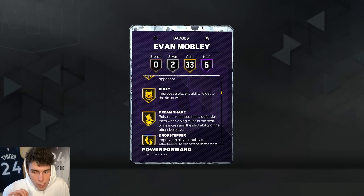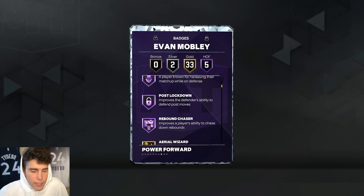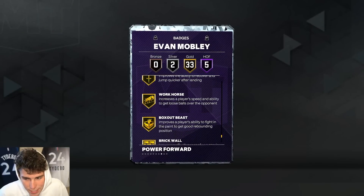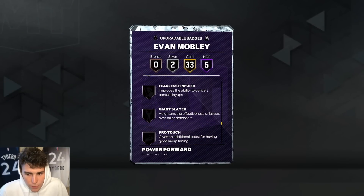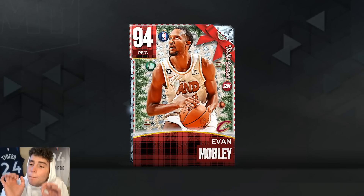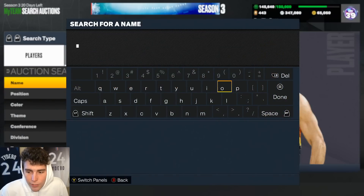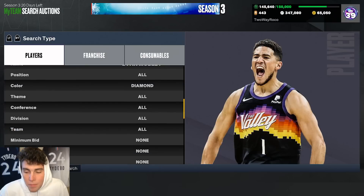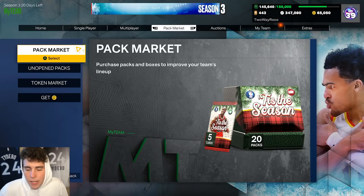I'm going to say this about Evan Mobley: offensively speaking, I don't think he's gonna be great, but on the defensive end of the court he is super complete. He has 33 gold badges including shooting and playmaking badges — Quick First Step, Interceptor, Chase Down Artist, Off-Ball Pest. You've got to give him Unpluckable, maybe Slippery Off-Ball if you want him at his best. But the base Evan Mobley can compete at the highest level without adding any badges. And the best part about this card — he's only 25,000 MT. It's a great time to be a no-money-spent player.